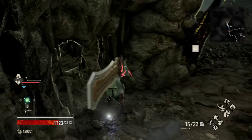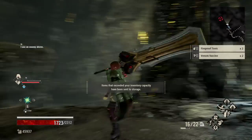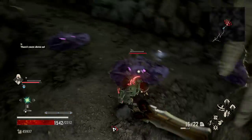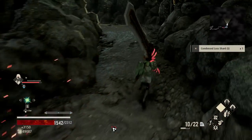There's Fireproof and Venom Vaccine. There's our Fireproof, there's our Venom Vaccine. There's a lot of stuff in this room, some enemies above, but we're going to go left first. A bunch of slimes — kill them. Grab the Condensed Lost Shard, and then around the corner.